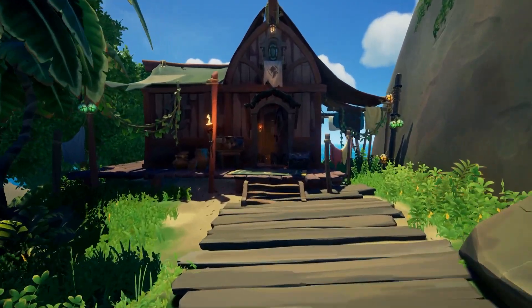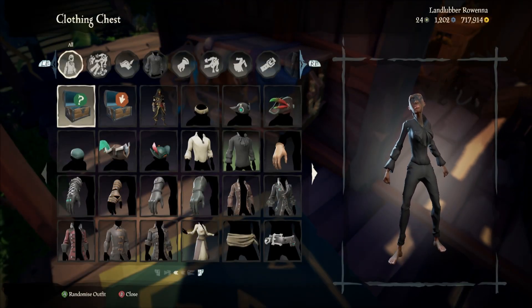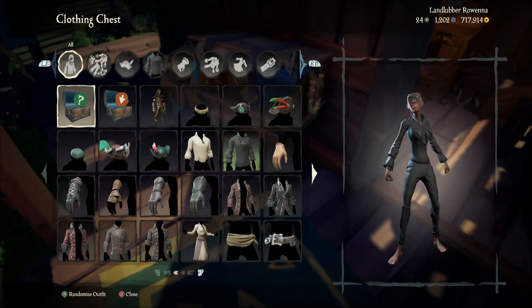Next is your outfit — lose the hat and pick some dark clothing. It's not essential, but it will keep you a bit more hidden when tucking in daylight and stop larger clothing items from standing out of chests and kegs.